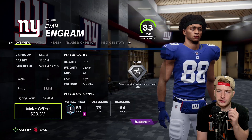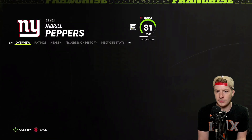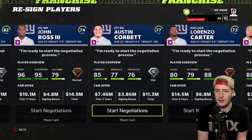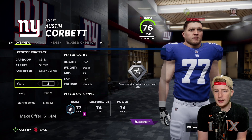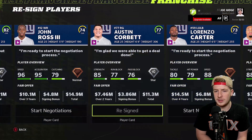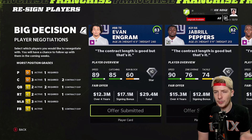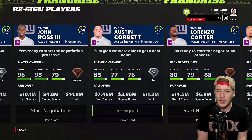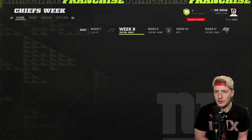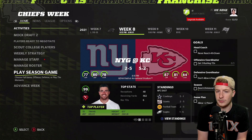We make initial offers to Evan Ingram and Jabril Peppers — both like the contract length but need some adjustments. Austin Corbett accepts a four-year deal, so he stays. We got Austin Corbett re-signed, and I'm confident we'll be able to get Ingram and Peppers back too. We're not going to have a ton of cash space this free agency, but we have a lot of good players as is.